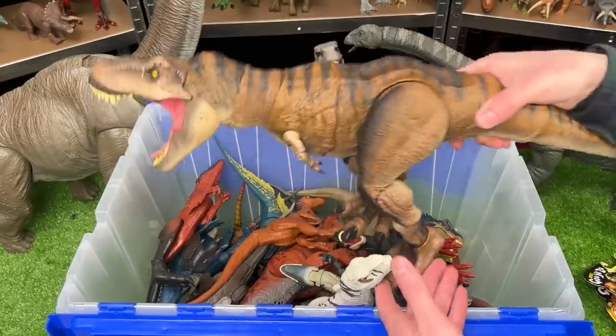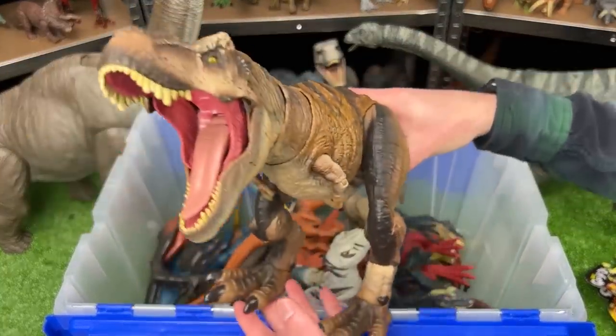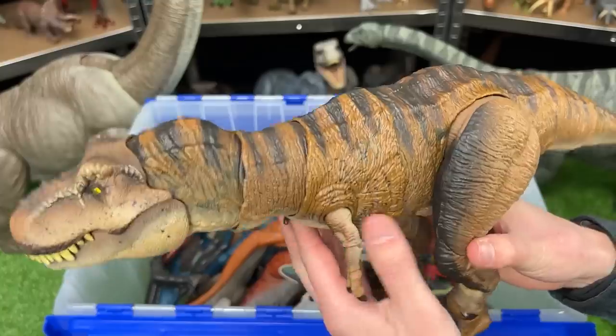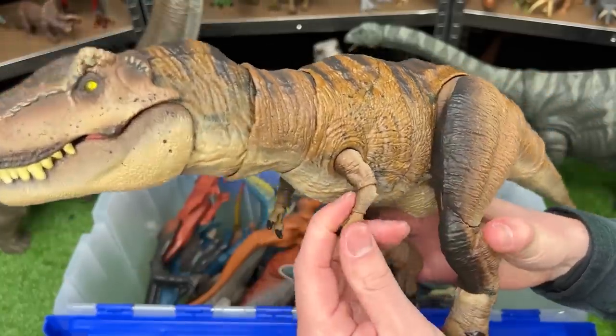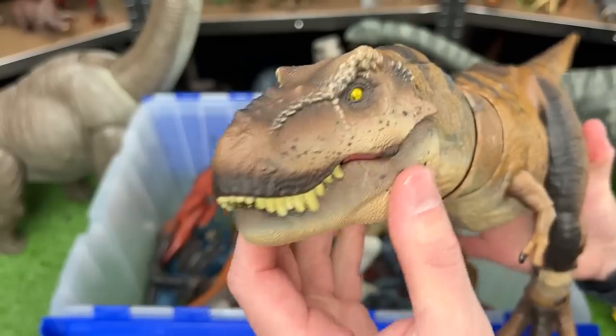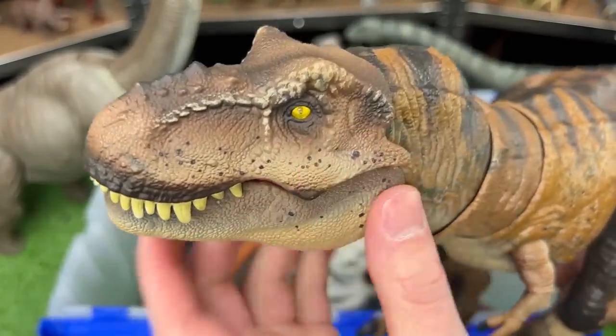Here is another massive T-Rex figure, but this one's quite special. This is the Hammond Edition Tyrannosaurus Rex. It features an extremely poseable body — you can bend basically every limb like you would be able to in real life. And my favorite part is it's got some marbled eyes.